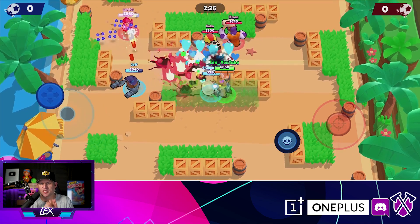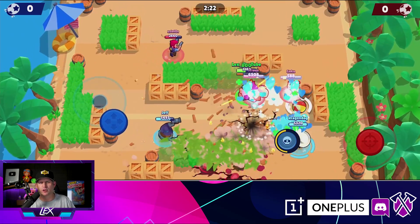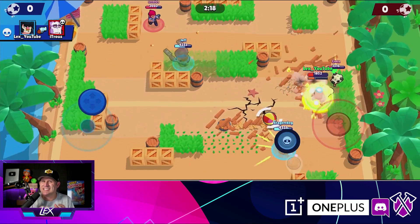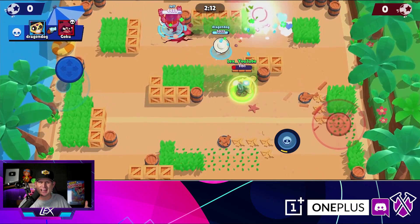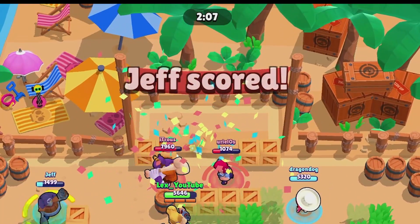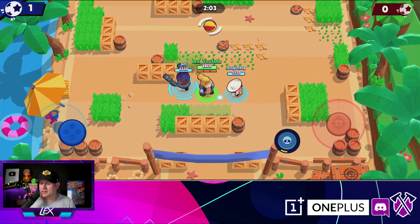Here's how we're going to rock this. We're going to do the standard test first, then mix it up a bit. After those, we're going to try some other things to see what it's going to take to bring down Bull. Will Shelly's super take care of him? How about Nita's bear while she's behind it wailing? Jesse's turret? Colt's super? Carl's spinning? Crow jumping? What is it going to take to take down Bull? We're going to find out.